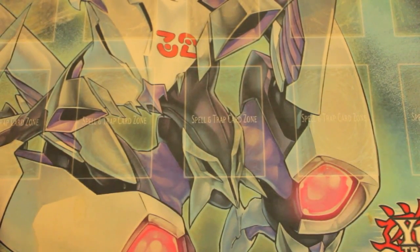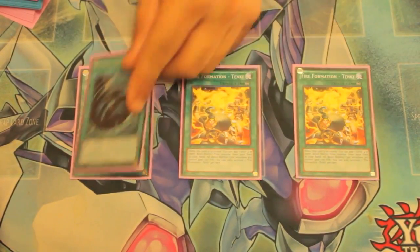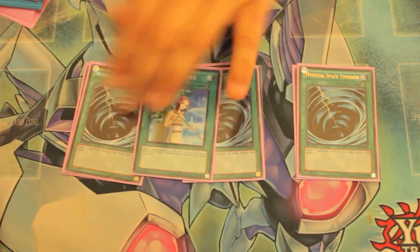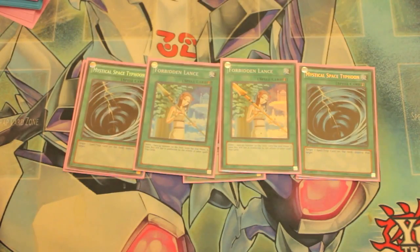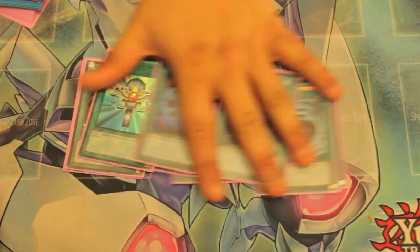For spells, we run 3 Tanky, 3 MST, Double Lance, 1 Reborn, 1 Heavy Storm, and 1 Darko.